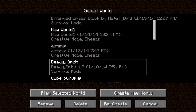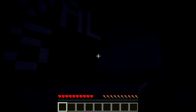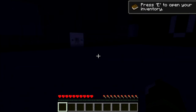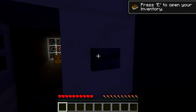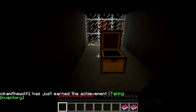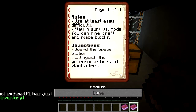Hello everyone, welcome to some more Minecraft survival maps. Today we're going to do the brand new map Deadly Orbit, which I think is only about three days old. Let's jump in and see what this is, hopefully this goes better. Survival maps in Minecraft - Deadly Orbit! So there's an enderman - I looked at him, get me out of here! Press U to open the book. Rules: use at least easy difficulty, play in survival mode.